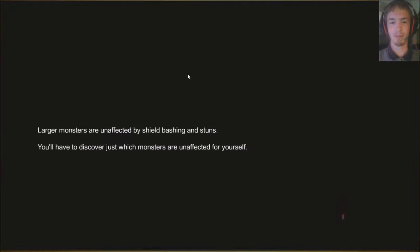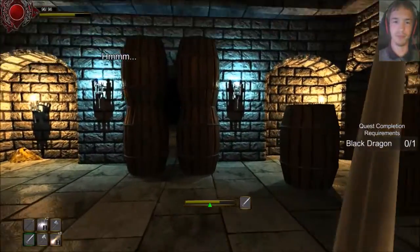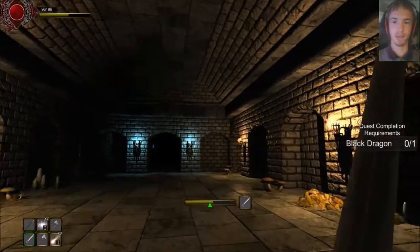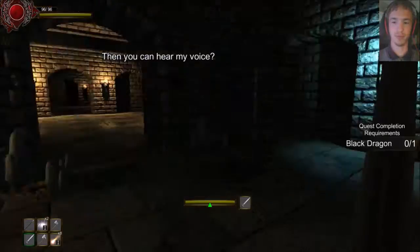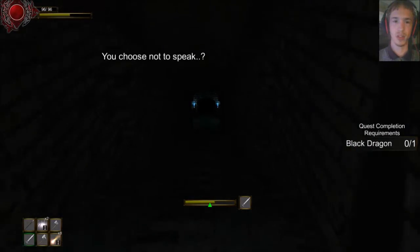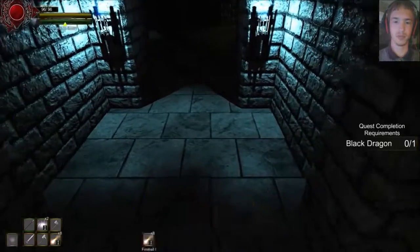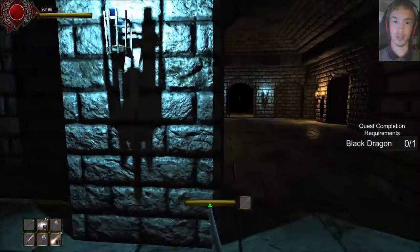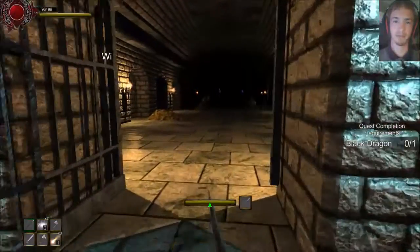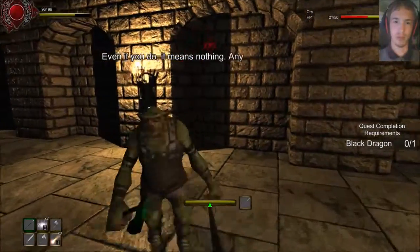I like this game. I've read this sentence a million times already. 'What do you seek — to take back what you lost? Will you try to defeat me and take this land? You choose not to speak. So be it.' Also, when we die, we go unconscious — we don't technically die. 'Will you try to defeat me and take this land? Even if you do, it means nothing. Any of it.'